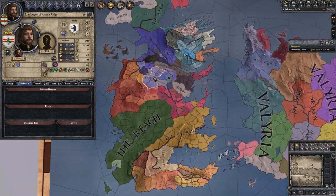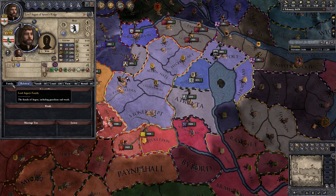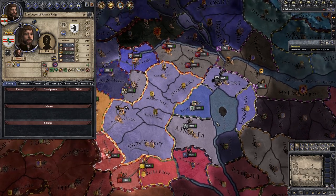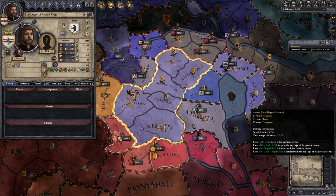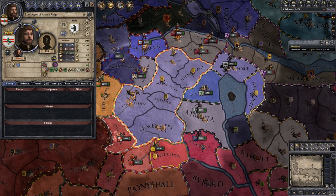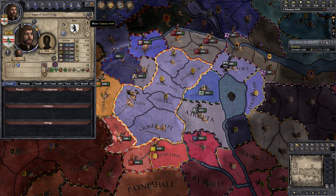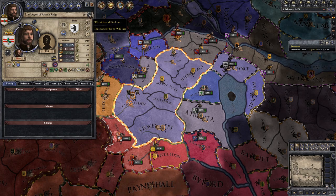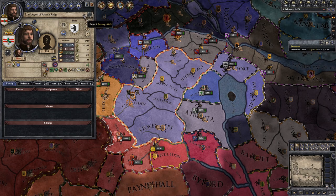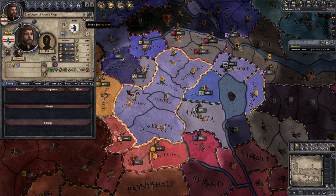I wasn't able to import our high Valyrian bride or any of our children yet, but we are going to do that this episode. We're going to find a bride and try to produce an heir. You may notice I ticked my age back a little bit — instead of 32 or 29 — just to give us a little buffer while we figure out exactly how we're going to approach marriage and producing an heir.